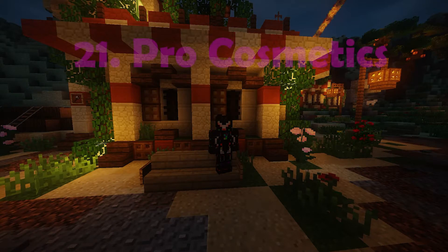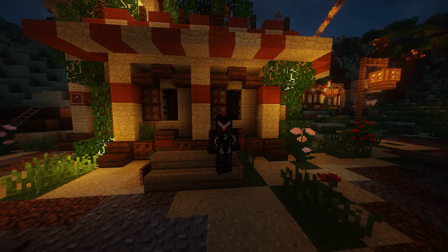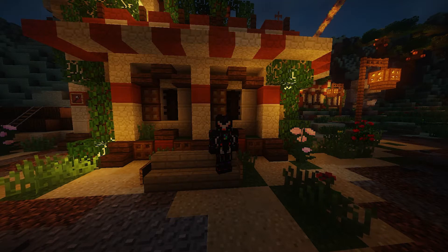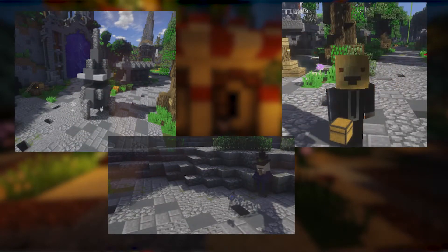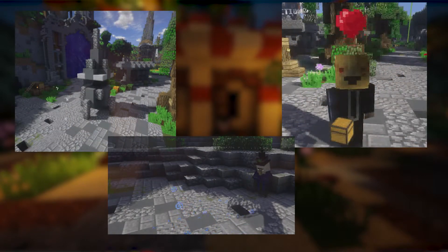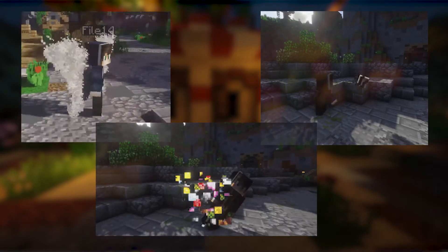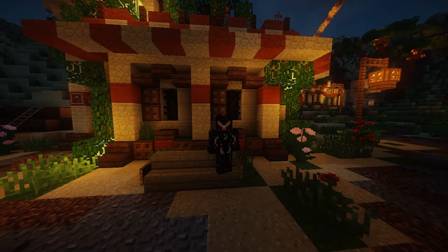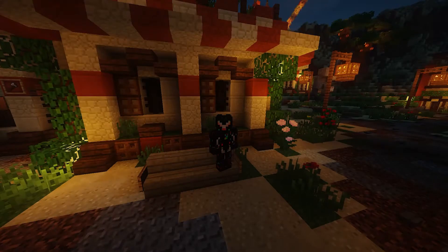On the 21st place we have Pro Cosmetics. Pro Cosmetics is a must have plugin for any public server. It allows you to create, sell and show off different player cosmetics, ranging from gadgets to emotes to even death effects. Cosmetics can increase server activity and store purchases, making this a worthwhile investment for any server wanting to make a profit. There are over 280 cosmetics included in the plugin, with more coming out. It's updated for 1.16 but works on versions as old as 1.8. Here is a list of useful commands for this plugin.